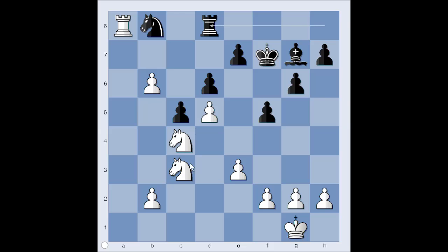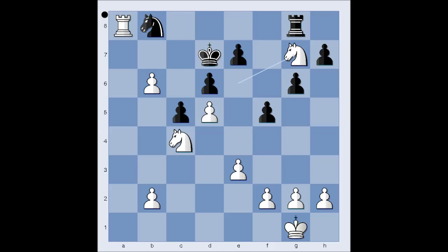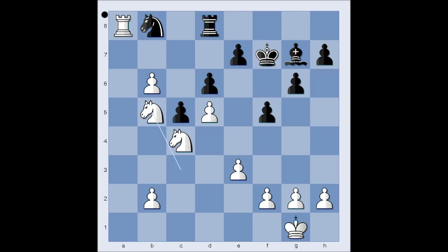Rook to d8, knight to b5, and black resigned. One line goes like this: king to e8, check, king to d7, knight to e6 attacking the rook and the bishop on g7. Rook defends the bishop, knight takes bishop, rook takes knight, rook takes knight on b8. In this position, Petra Schumann didn't find a way out and she resigned.